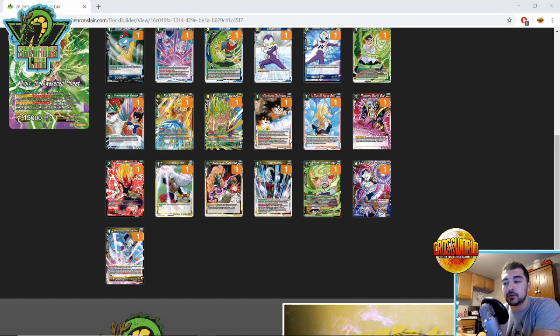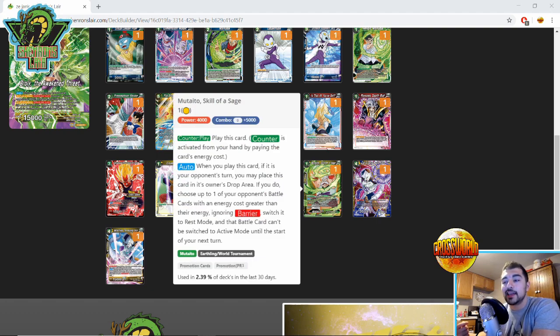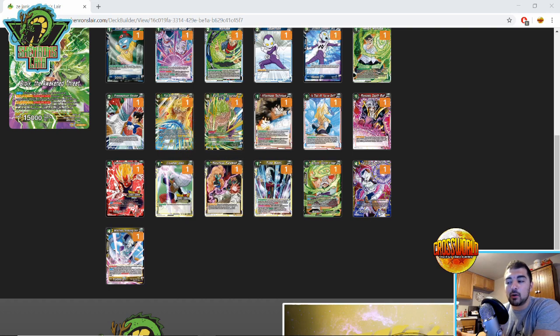Crusher Ball is going to go hand in hand with Mutaito. Victory Strike cannot be negated, but it can be Crusher Balled as long as your opponent doesn't have Battering Laser and hasn't activated Minus Killy Zone on you for the duration of the turn. Mutaito fun fact: it does get around Deflect because its ability to rest things is an auto, and Deflect doesn't prevent counter plays — it just says the card being played is unaffected by counter play. So when Mutaito comes in, his auto rests Height of Mastery and it gets around Deflect.